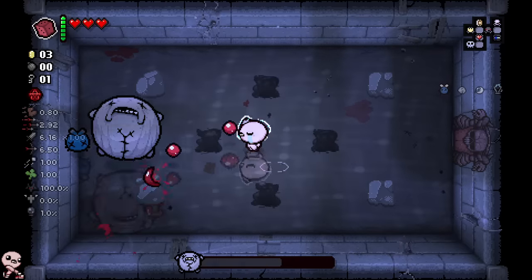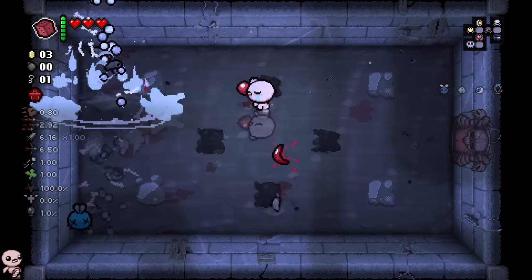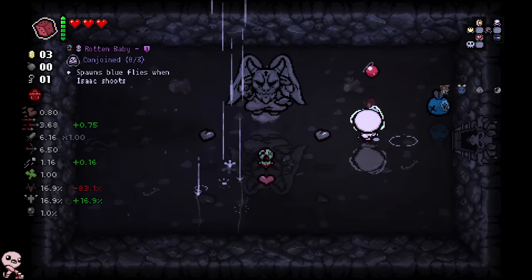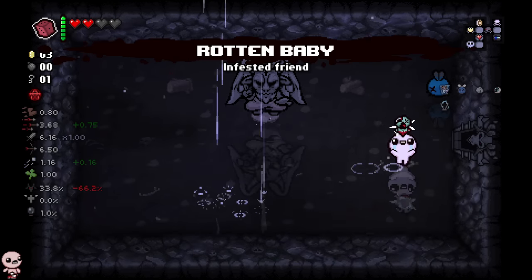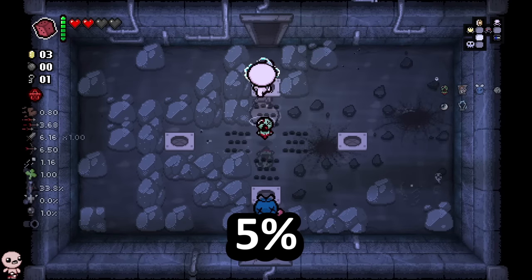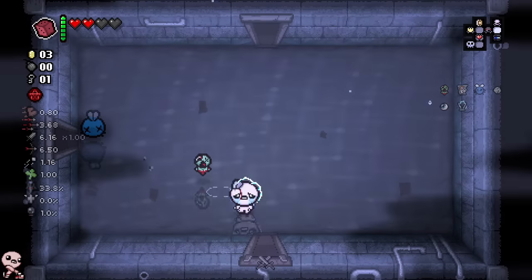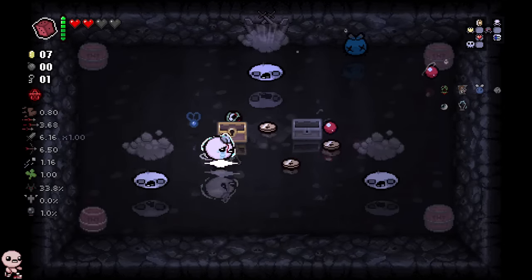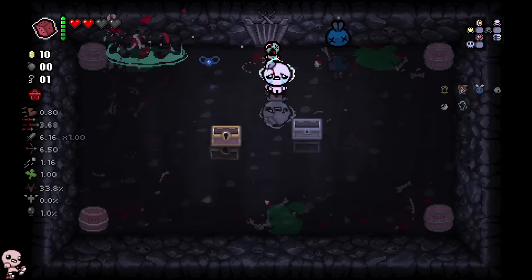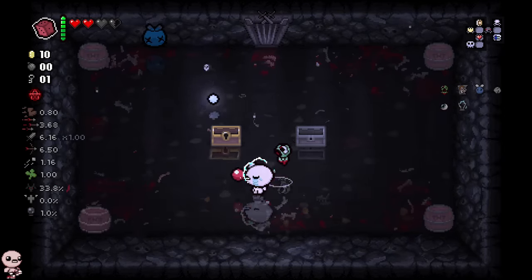We have a damage up and Jacob's ladder. We passed the blub stat check — he will not be destroying us anytime soon. We spawn our first deal, get a nice tears up. Sure, rotten baby's fine. Now every single devil deal that I spawn from here on out has a 5% chance to be one of these special uber duper mega secret rooms.